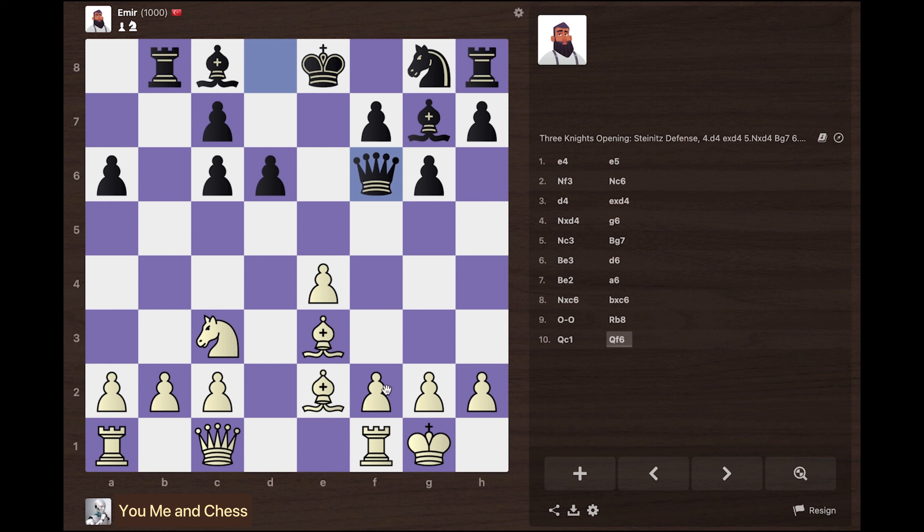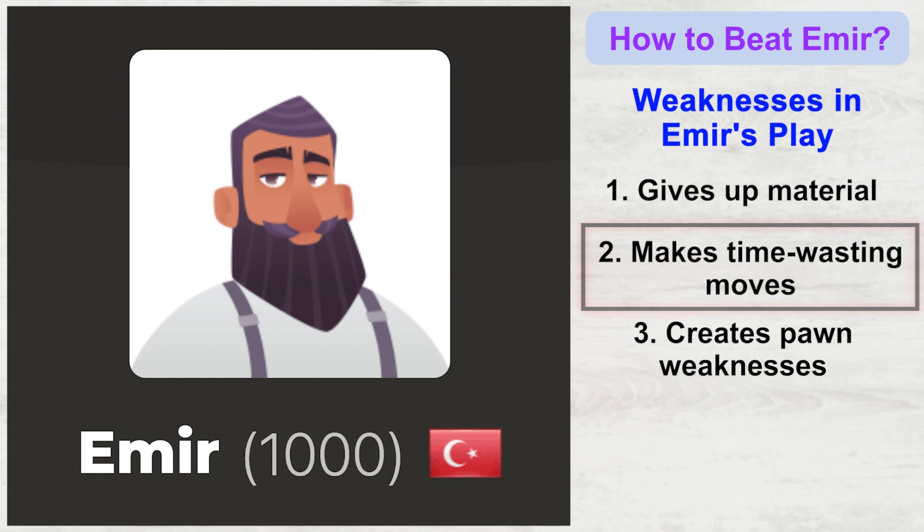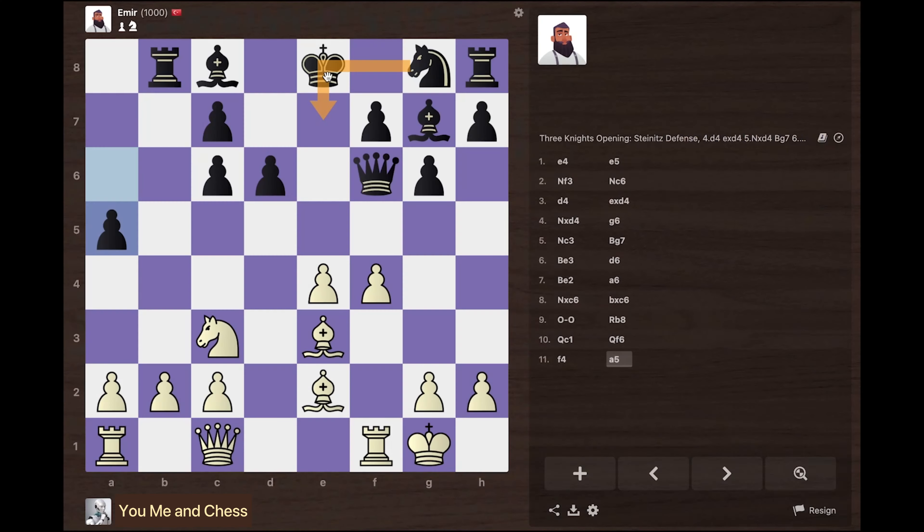I'm going to take advantage of the situation and start an attack on the kingside by playing f4. He's just ignoring my kingside attack and plays a5 — that's not a good move. He should have played knight to e7 to castle kingside quickly and get his king to safety.